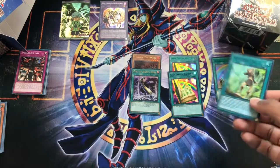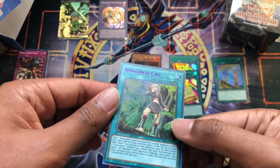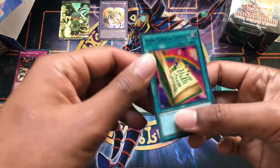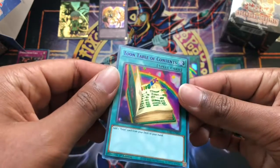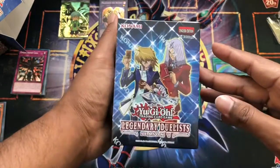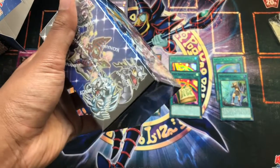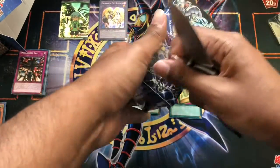Yeah, so from here these definitely look purple — these are from the first box. You can kind of see it there. Same with the Toon Table of Contents. And that's obviously a green — you can see that it's popping. So for box two, some of these Ultras can come in different colors; I think it's blue, green, or purple.